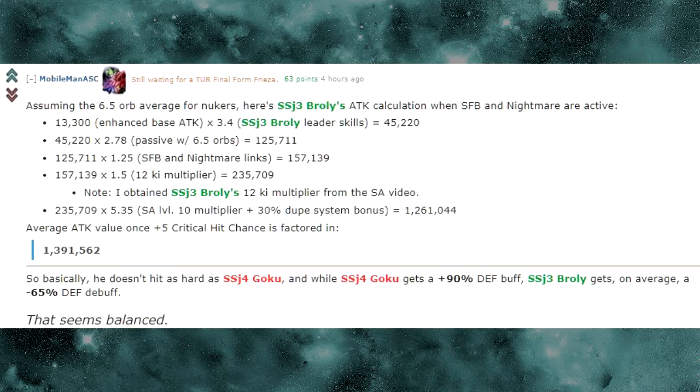So on average with 6.5 orbs and a double 120 lead, he's hitting for 1.391 million. He's hitting over a million, which is cool, but that's taking into consideration the average situation with the two links going off and all the free dupe paths fed into him. Without the crit it's 1.26 million, so it's definitely not horrible. I just don't like that defense debuff — I'm not a huge fan of it. When I first saw it I was like, what the hell is that? It kind of stinks.